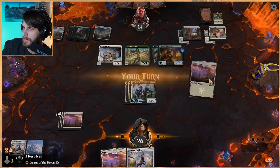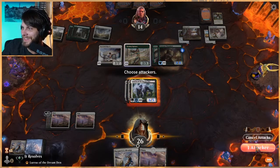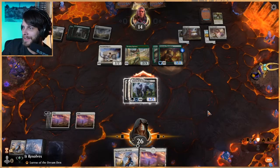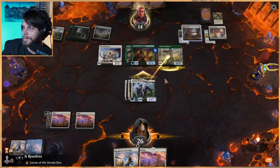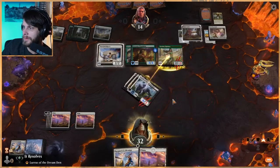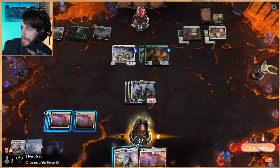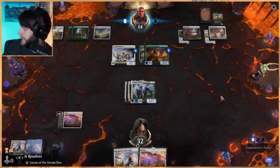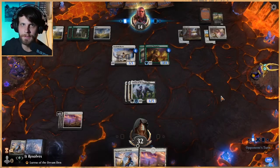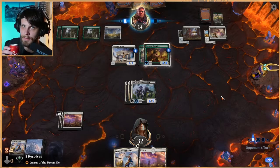We're drawing a little too much land now — that's kind of silly, but it is what it is. I'm guessing they're just trying to build up their Setessan Champion, and they get the counter there too, which is good. I feel okay about our position — not great if I'm honest. We need a little bit more enchantment stuff.